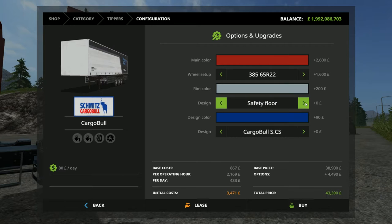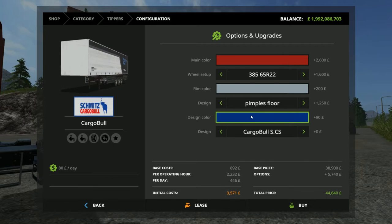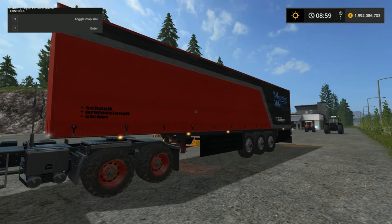You can now select wooden floor, safety floor, or pin plates floor. Then you can select your trailer type — there's the standard one and then there are other types. I'll show you in a minute what the difference is between the trailers, but this is just the basic one. As you can see it's a curtain sider and the details are very good.